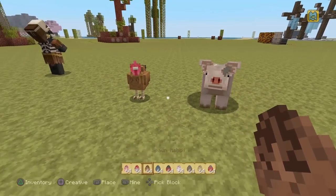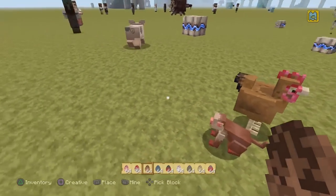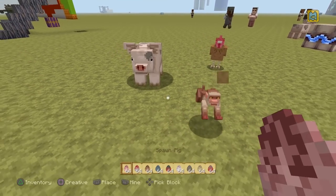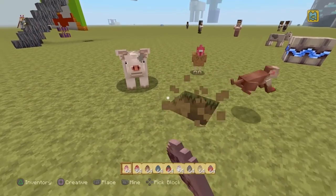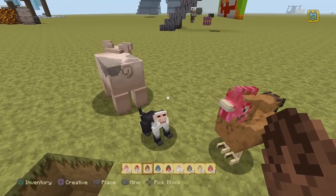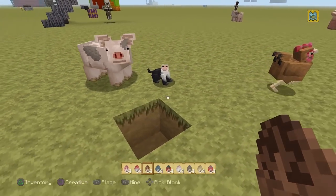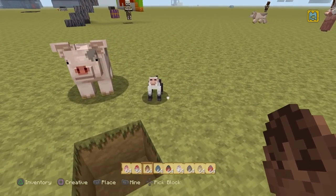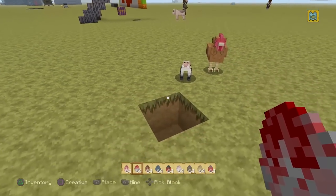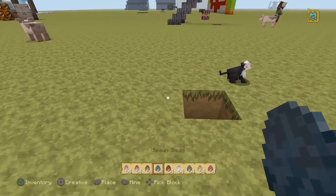Wouldn't it be nice if regular Minecraft mobs had this much extra texture detail? It really works in this texture pack. Then we've got one of my favourites — the rabbits, which is of course a baby monkey. So we've got a monkey, a chicken, and a pig — sounds like the opening of a bar joke. Seeing all three together: by just adding tiny bits of extra geometry and altering the mobs slightly, you get three mobs which look so much better than their default textures, despite still running the default engine — no extra texture detail, just extra well-designed textures. You have to praise that.